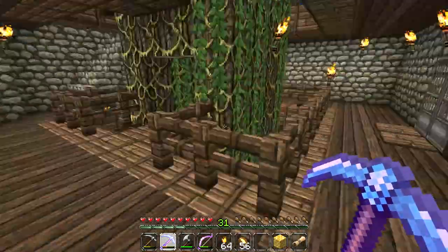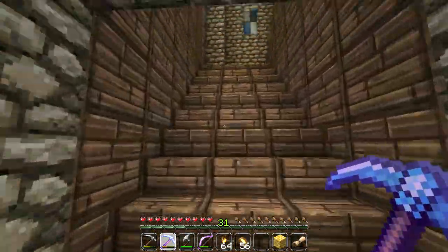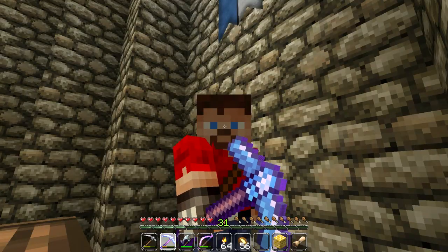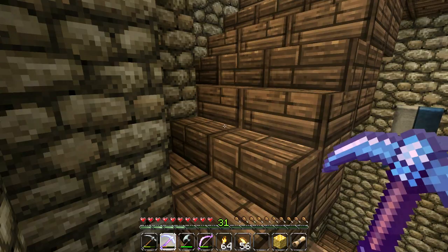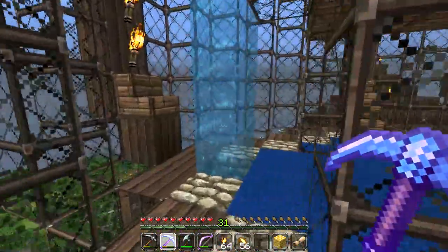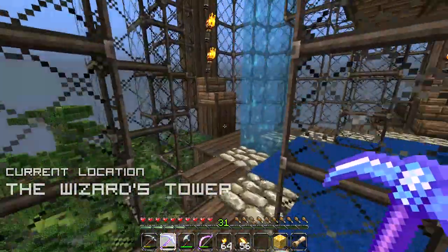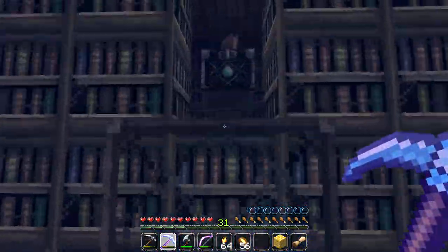Let's head into the wizard's tower. For those of you who are new subscribers and maybe haven't watched season one or season two yet — I know you're going to watch them. This is the wizard's tower, and inside of this giant square of library books is our enchanting table so that we can maximize on enchanting.